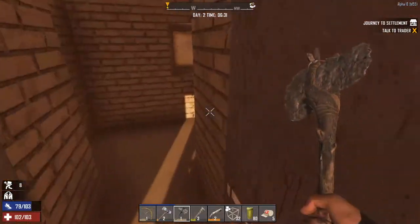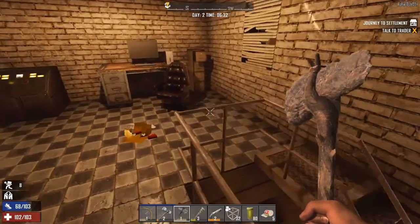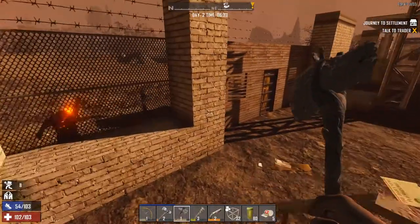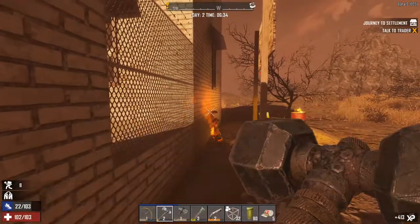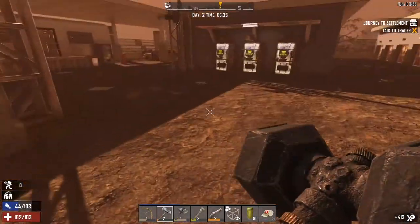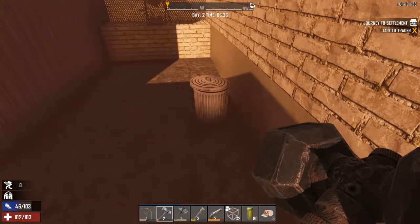We just need some cloth fragments, which is something we also need to make the storage pocket. Man, this zombie is really going for it. Let's just kill this guy because he's really on me. Will you be quiet? Thank you very much — I went flying as well. Very rude of him.